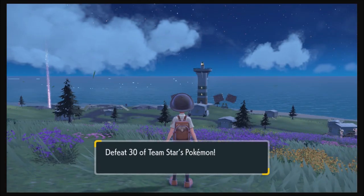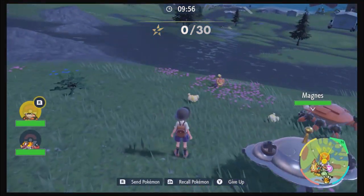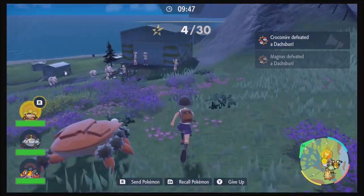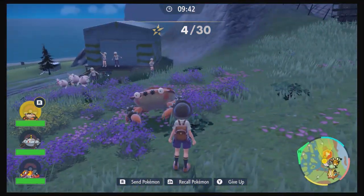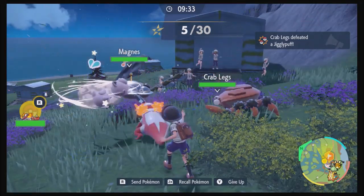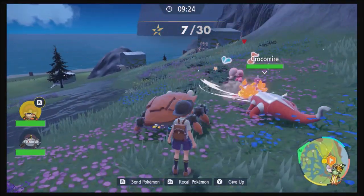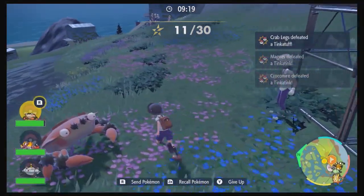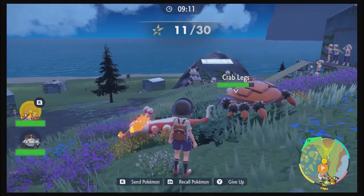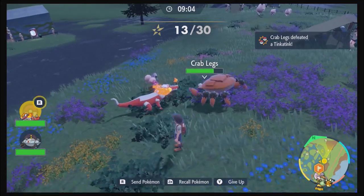These grunts are pretty confident. I see some Jigglypuffs, and Fidoughs and Dachsbuns. There's Tinkatuff and Tinkatink. They have a way of dealing with Tinkatink, and a way of dealing with the steel types.